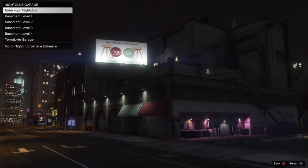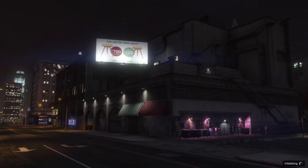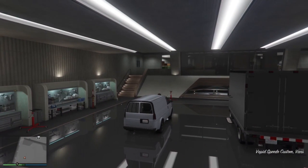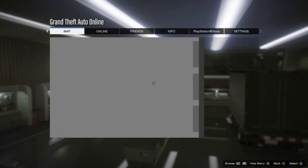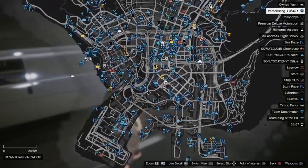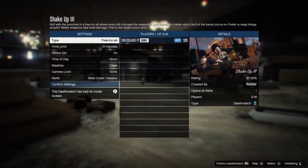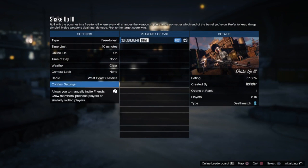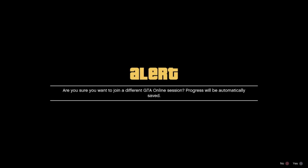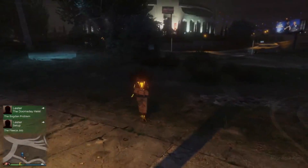Once at the nightclub, enter garage B1 or the Terabyte garage. Hop into either your Speedo Custom or your Terabyte, press right on the d-pad, hit the start button to open the map, then hit triangle to exit. From here, teleport to the Arena War: open your map, press square on an icon, join an Arena War job from there — accept all the alerts and that will teleport you to your Arena War or somewhere close by.